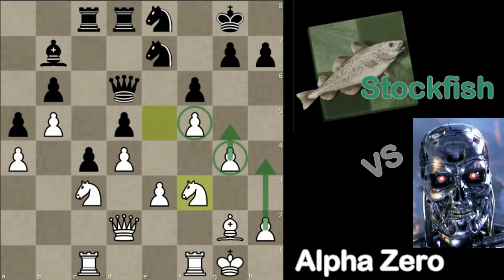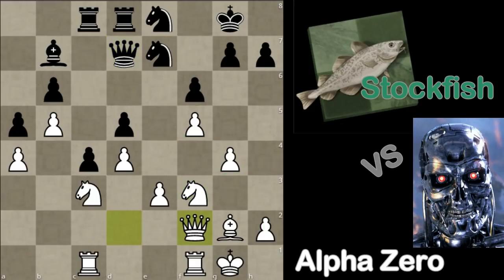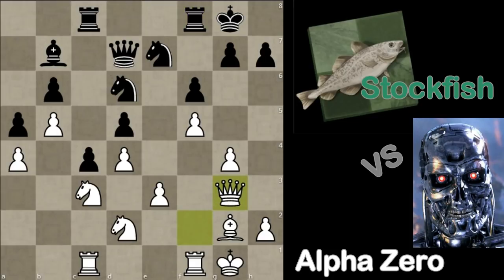Queen d7, Queen f2 — the queen might go to either of these two squares to give some power to the attack on the kingside. Then Queen g3. Rook c to d8. We've seen this before, especially in the game where AlphaZero was Black — Stockfish didn't really have a plan, playing moves like King h1, and it's sort of the same here. Rook d8 — you have to protect the pawn in the long run, probably a useful move. Then Rook f4.